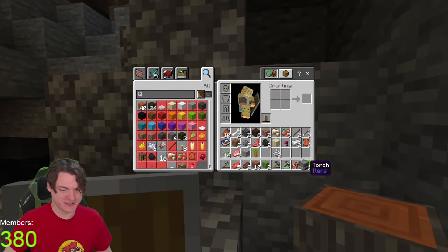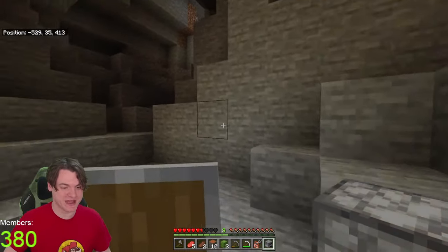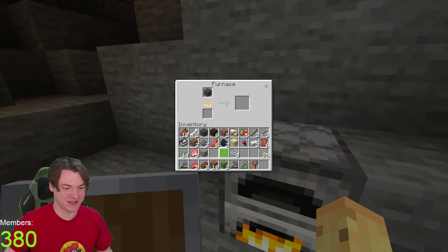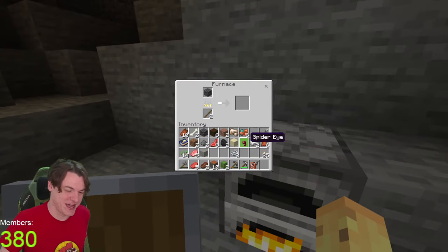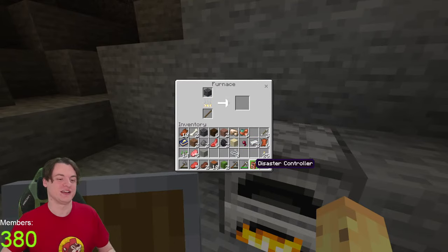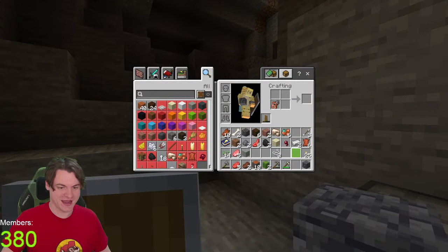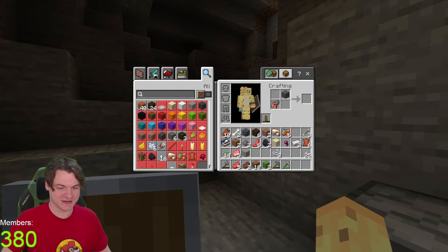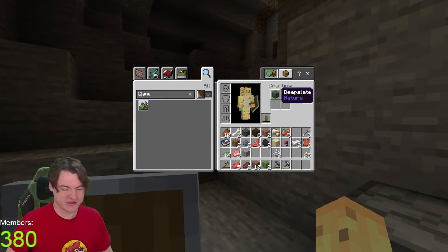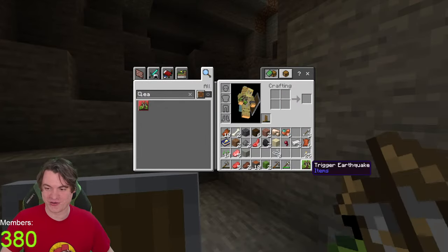I've got a furnace - let's do this chat. For anyone who missed that, you can craft natural disasters, and one of the natural disasters is crafted using a deep slate and a natural disaster toggler - the disaster controller. So just taking these two things together - combining them makes it... oh, it's not shapeless, it has to be there and there. So now I've got the ability to trigger a thing. Also a zombie has an iron sword - I bet he stole it from me.